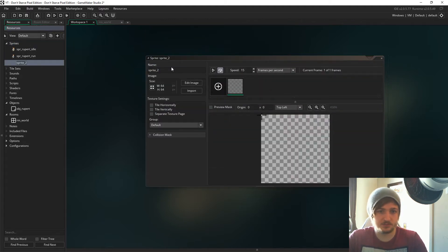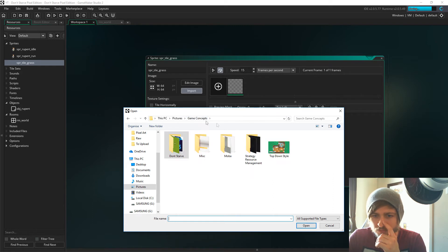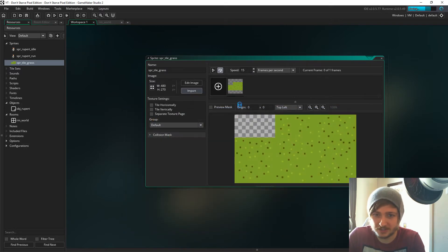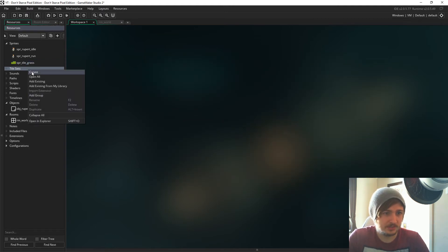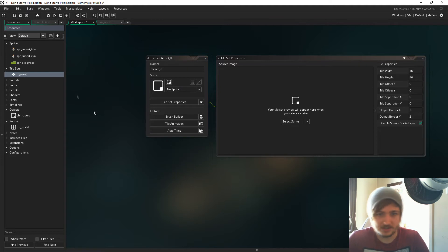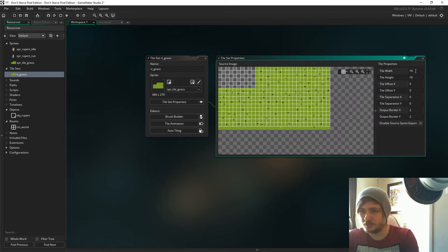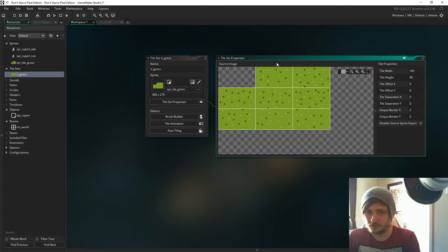Now let's get the sprite 'tile_grass' set up. I'm a really unorganized person — this is still in my strategy resource management project, don't ask me why. Set the speed to zero. Now we're going to add that as a tileset — I'll call it 'ti_grass'. The tile width is 160 and the tile height is 90 — not 9 but 90. There we go, fits perfectly.